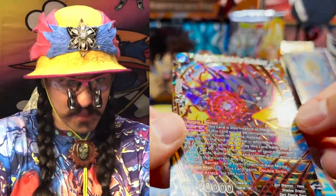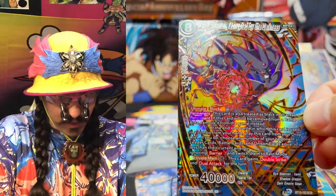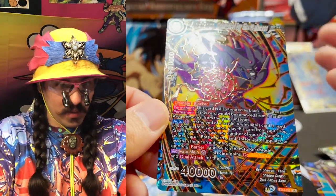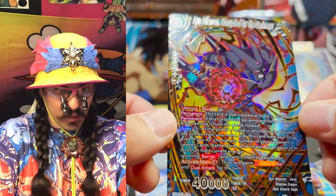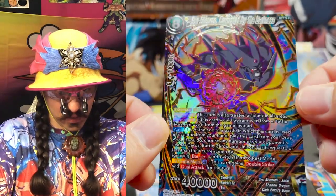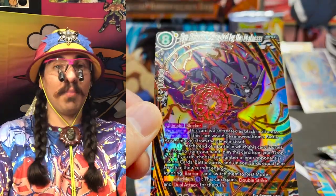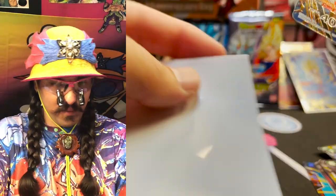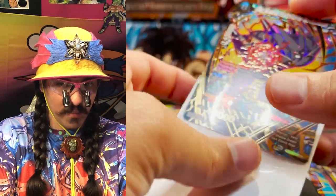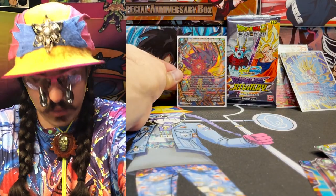We pulled two SPR Gohans and a Sin Shenron — this is busted, somebody call the pack police! This card is so useful: you play it for one, it comes in and taps everything. You combo it for one, play it for one, and it's just nuts — so much use, so much value. Next turn you tap four, give it double strike and dual attack, and you just run the house. What an absolutely gorgeous piece of cardboard, and we haven't pulled it before, so this is the first time. Gotta put it in a custom Joku DMD sleeve from Your Playmat — use my unique code to save yourself ten percent.